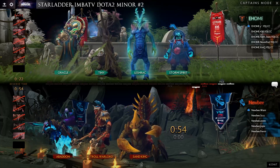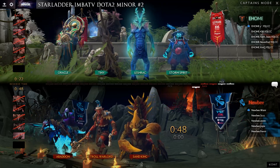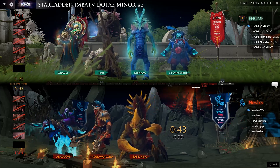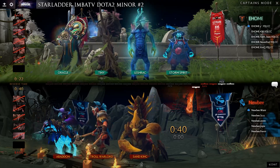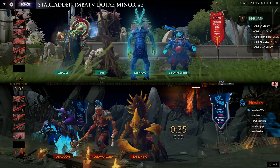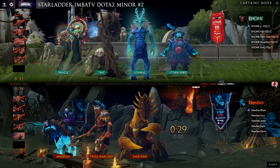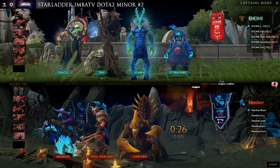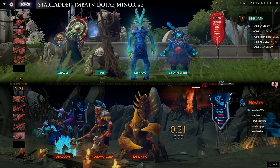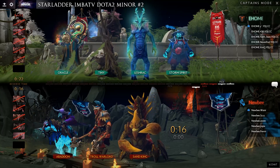Let's see what Newbie do to counter this. Their control right now lies with the root of Troll and the stun of Sand King. They could use a lot more up against Storm with the Vortex. Shrek with Split Earth, Tiny with Avalanche and Toss — both teams taking a lot of time on their fourth picks.